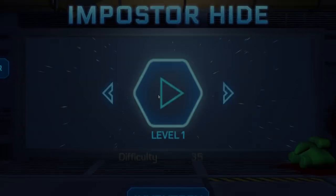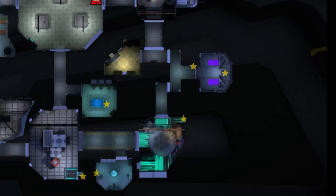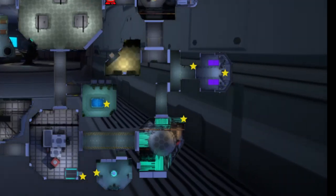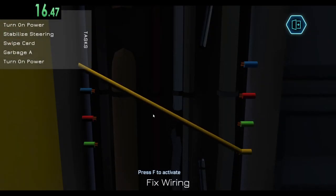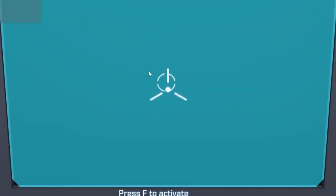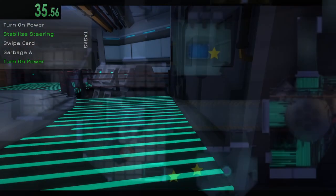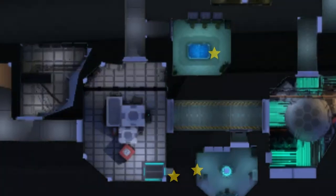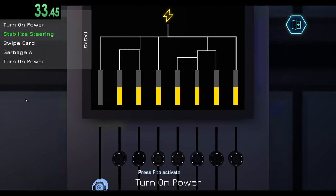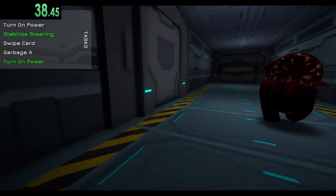Until finally, I had a really good shot. It wasn't the best task RNG, but it was the best that I had gotten out of the hundreds of attempts I had already poured into the game. I ran down to navigation and completed wires, then I had a slow ship alignment — but a ship alignment nonetheless — then I turned on the power in shields. If my calculations were correct, the last three tasks were some of the shortest tasks in the entire game. All I had to do was arrive to all of them as quickly as possible, and I would finally have the world record in the first level of Imposter Hide.